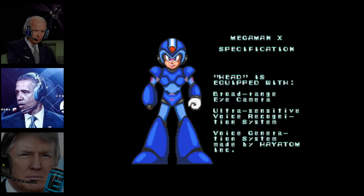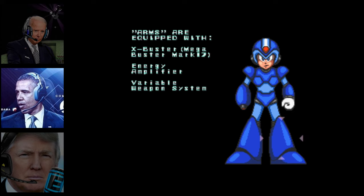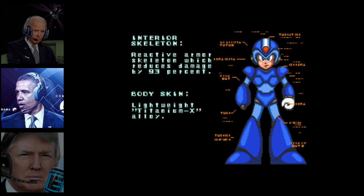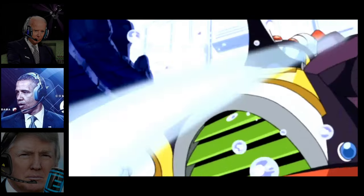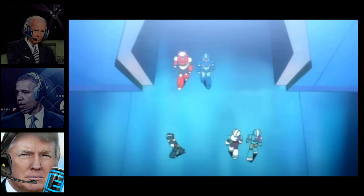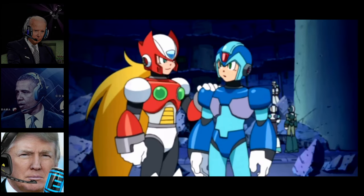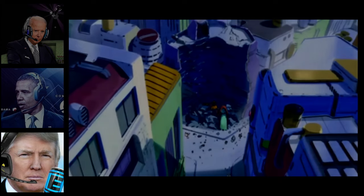Many years pass, and X is eventually discovered by a man named Dr. Kane, an archaeologist. He examines X and discovers he is capable of free will and human emotion. Kane eventually creates robots based on X's design called Reploids. Eventually some Reploids go rogue and terrorize society, which brands said Reploids as Mavericks. A group called the Maverick Hunters forms up and takes them down to keep peace. X, feeling responsible for the creation of said Mavericks, joins up. Him and his best friend and GigaChad Zero are eventually tasked with taking down Sigma, the leader of the Maverick Uprising, along with his eight followers.